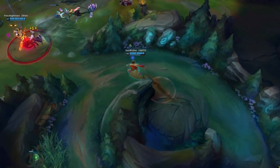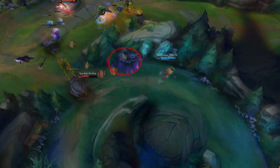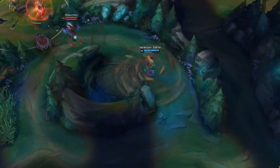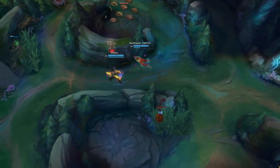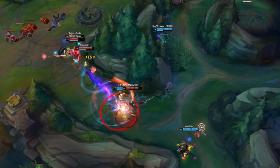Learning Taliyah is also good because it teaches you a lot about micro gameplay. You have 3 abilities that deal damage, all of them being quite mechanically intensive and complex. Her Q requires good positioning for full hits, and her WE combo can be cast in 2 ways and takes some good hours before hitting it consistently.